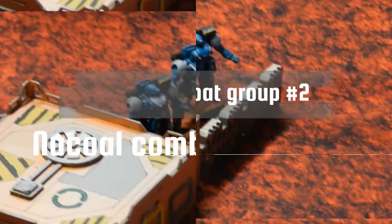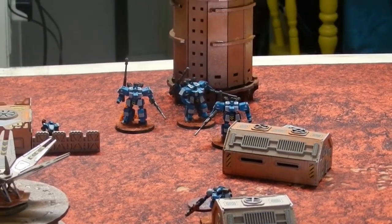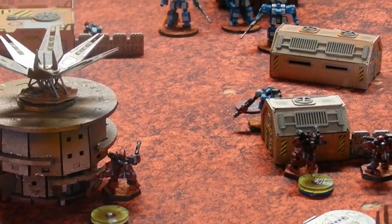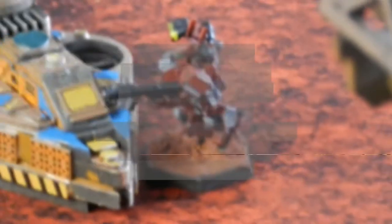Nukle combat group two: the Chevaliers move up and take free shots, managing to cripple a Warrior — surprising given ECM+. Peace River combat group two: all Warrior Fours activate at top speed trying to get Break the Line, taking pot shots for one or two damage on the Chevaliers — nobody really cares.